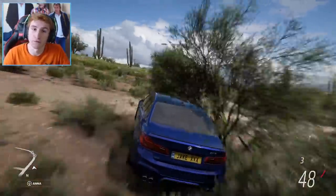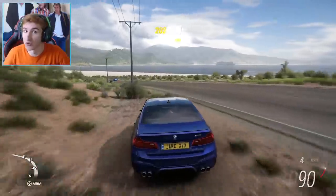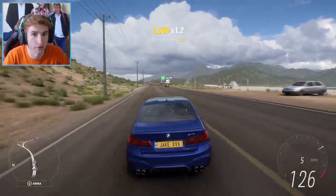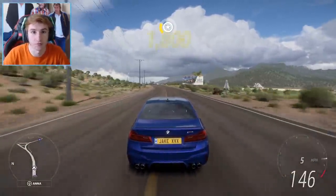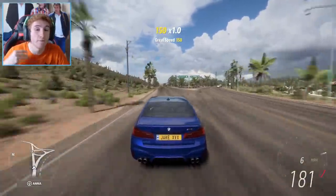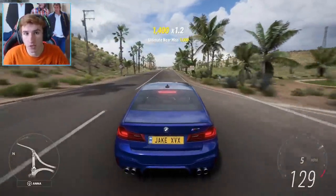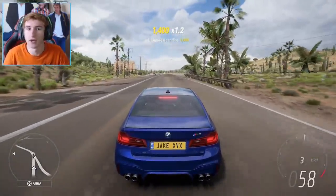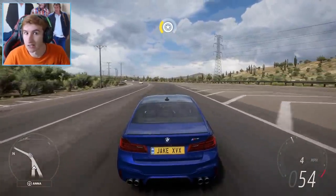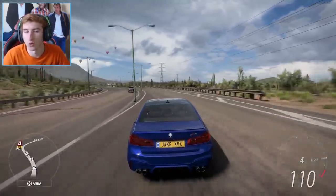The map in Forza Horizon titles is always something we all look forward to — we always wonder what's on the map, how many drag strips there are, what the highway is like. In today's video, we're going to focus on the drag strips. I want to show you all of the drag strips scattered around the map, quick gameplay of them, where they are and how long they are. I believe there are three official drag strips, one sort of bonus one which can be used as a drag strip — so I'd say there are four — and then a fifth location which could be used for drag-related activities.